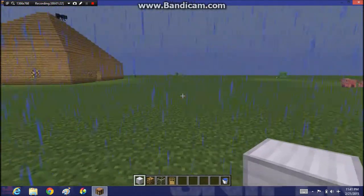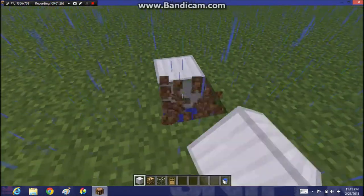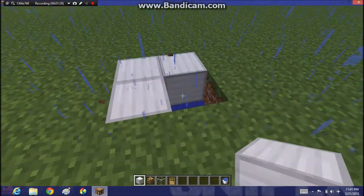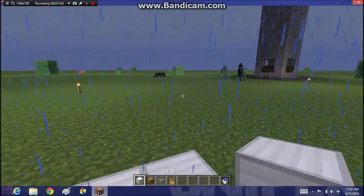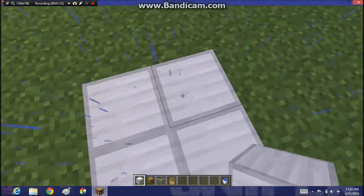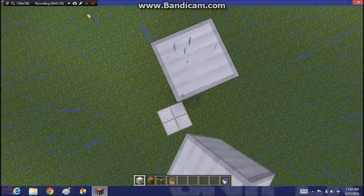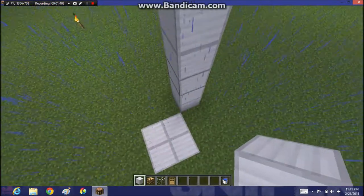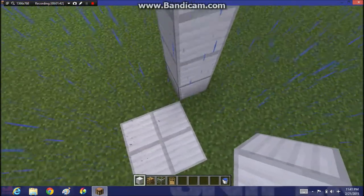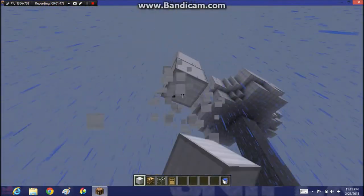Make sure there's no nearby villager — you want to be at least a hundred blocks away from a village. So we're going to build up ten blocks: one, two, three, four, five, six, seven, eight, nine, ten. Now we're going to take this scaffolding out.